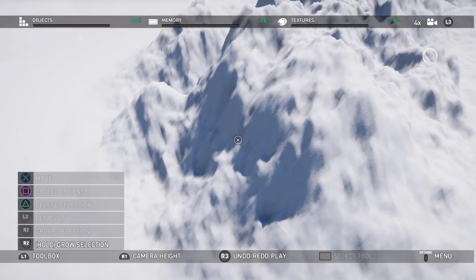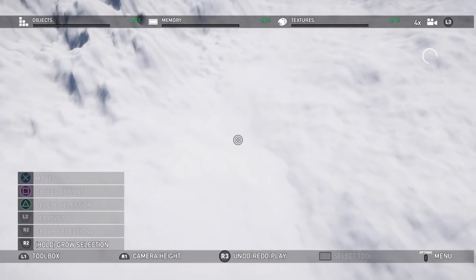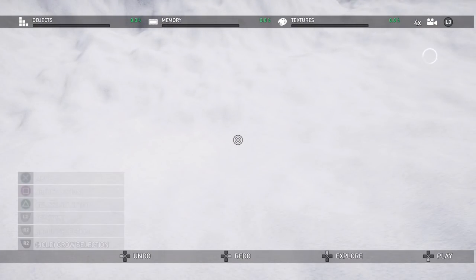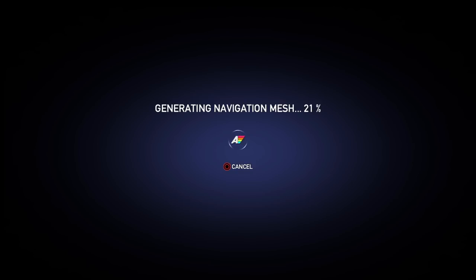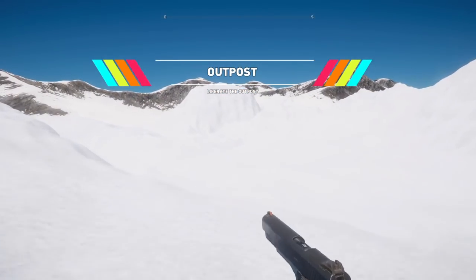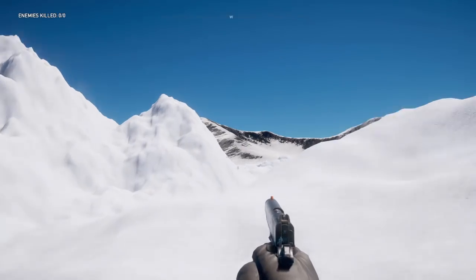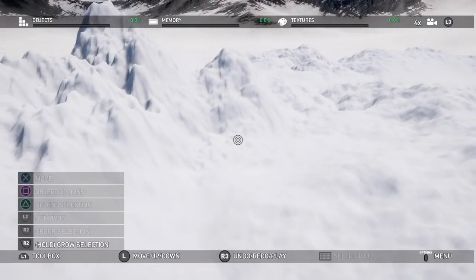Let's say our spawn point is right here. Let's load in and see how this terrain looks. The first time you go to explore a map it may take a second, but it'll speed up as you do it more — my other maps load almost instantly. There we go, the map is generated. We've got some terrain started, but we want to smooth this out because it's a bit rough. Go to start and back to arcade editor.